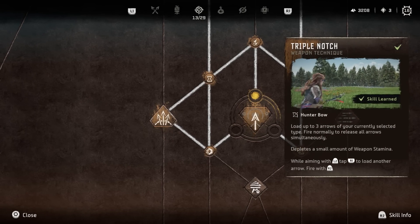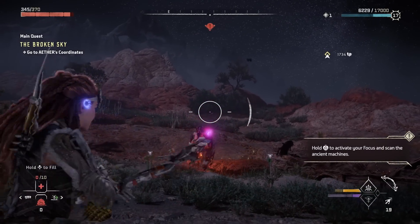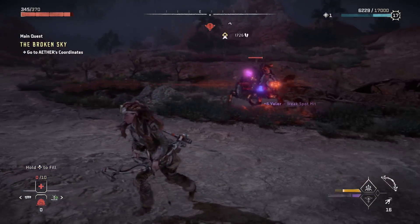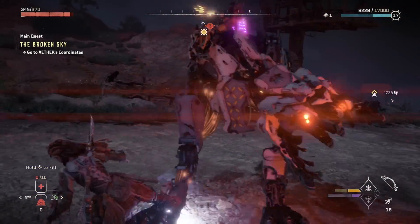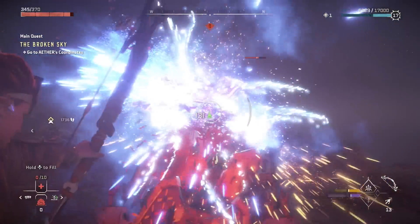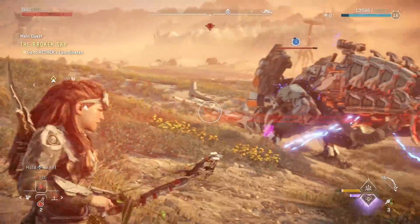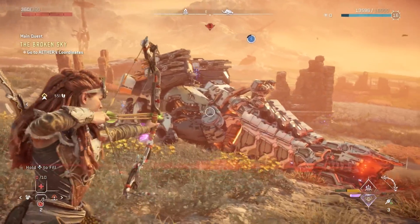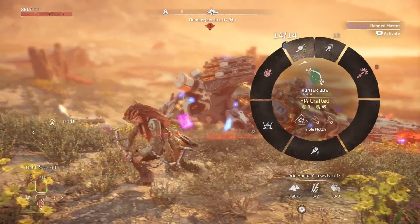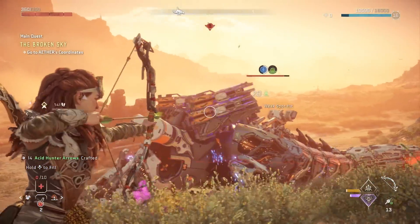Power shots fully synergize with triple notch, another ability I recommend in the same skill tree. It's a weapon technique that requires stamina to activate, but it lets you load and shoot 3 arrows at the same time instead of just 1. You can couple this with power shots to deal even more extra damage — it will absolutely blast enemies away, or even one-shot them depending on their level and your current items.